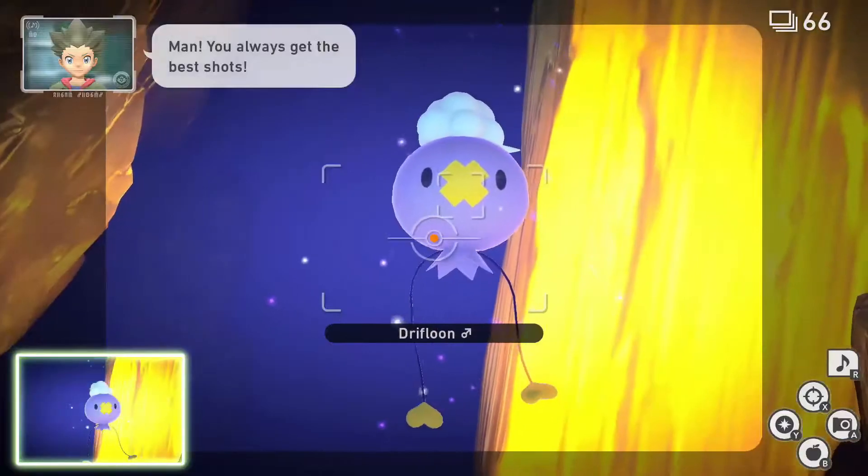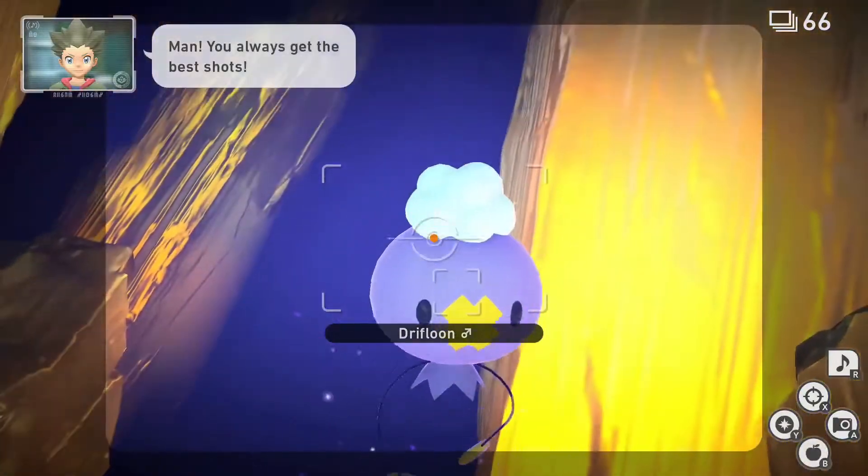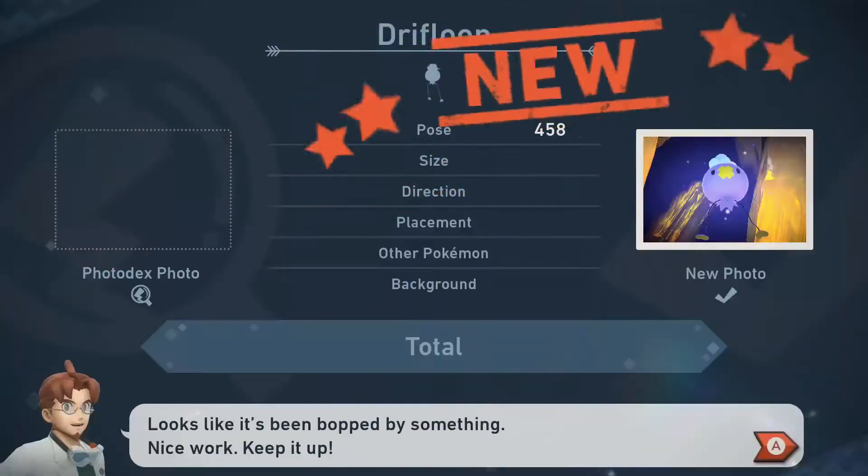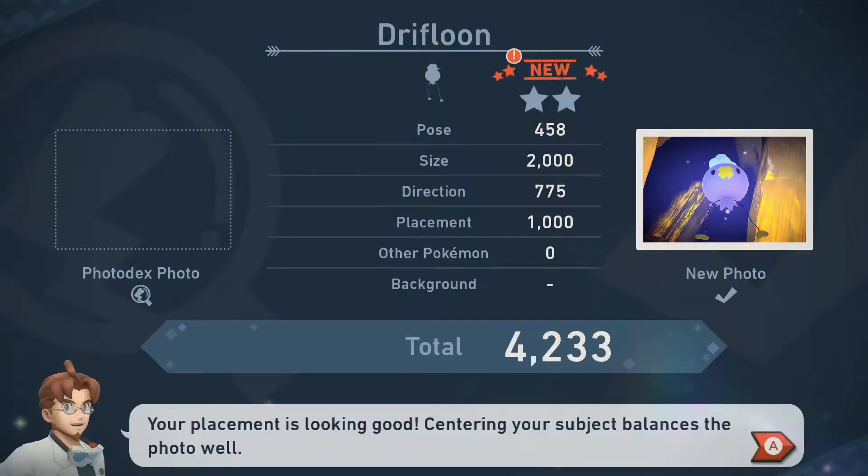For two star, follow the one star process again, only this time, while the lone Drifloon is approaching you, hit it with a fluffroot to prompt it to flinch. While the Drifloon is flinching, hit it with an aluminum orb and unleash your camera for another fairly easy diamond status.